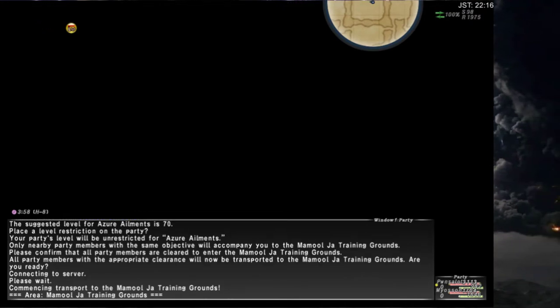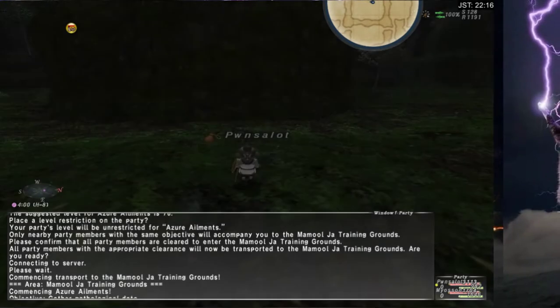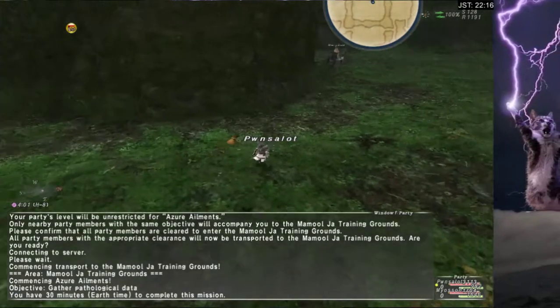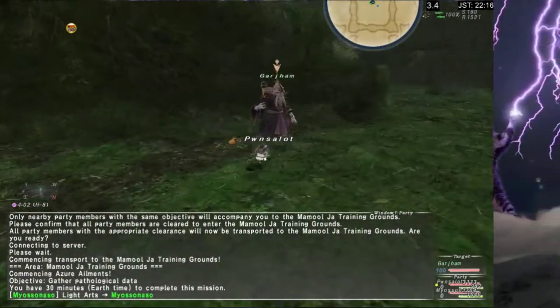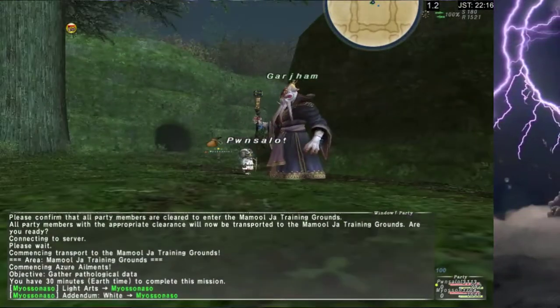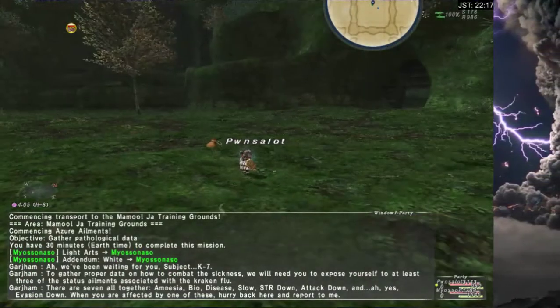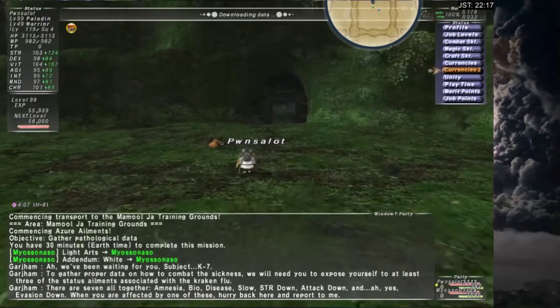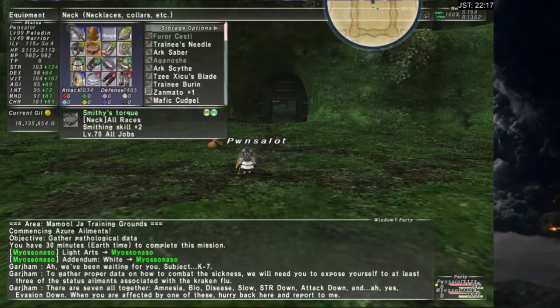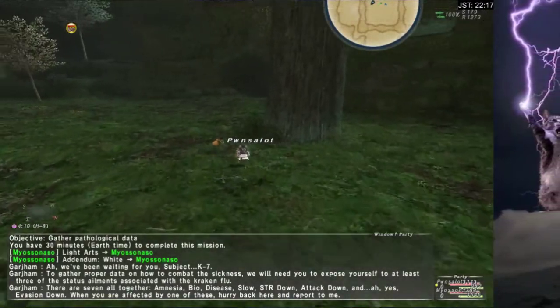I feel like this is the way to go because you need three debuffs — three spells — to land on you to win this thing. So you turn in the spells. All those different enfeebling spells exist in this zone and you can get any one of them on your character. I had luck with the raptors just now, so let's go do raptors. I believe the raptors are on the east side.